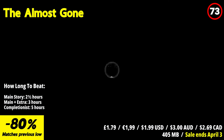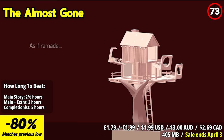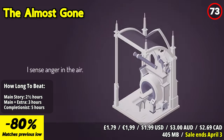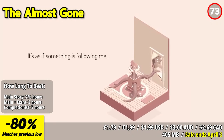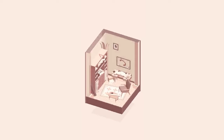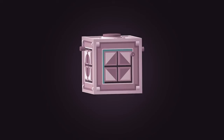The Almost Gone is a gripping, story-driven puzzle adventure game that stands out with its immersive storytelling. It's a haunting exploration of a young girl's memories and emotions. What truly sets it apart is the emotional depth of its narrative — the game delves into heavy themes through environmental storytelling, creating an atmosphere of curiosity and unease that keeps you engaged. The puzzles are cleverly interwoven with the narrative, pushing you to think outside the box. They're challenging without being overly frustrating. In summary, The Almost Gone is a must-play for those who appreciate deep storytelling and atmospheric puzzlers.